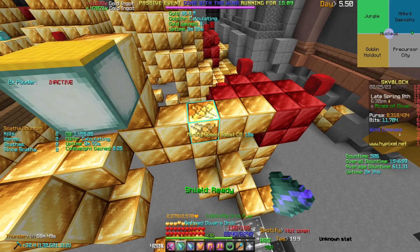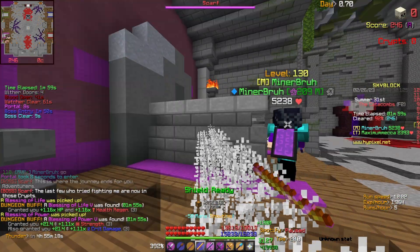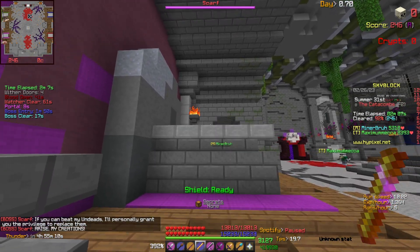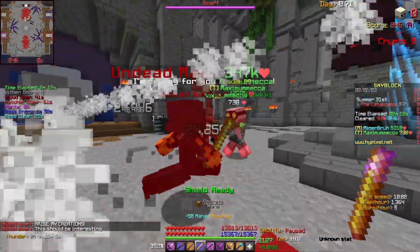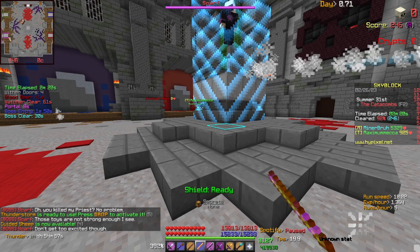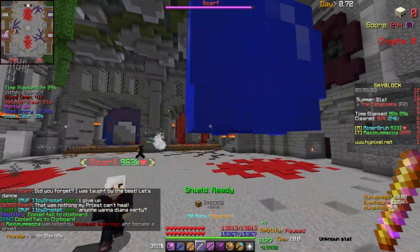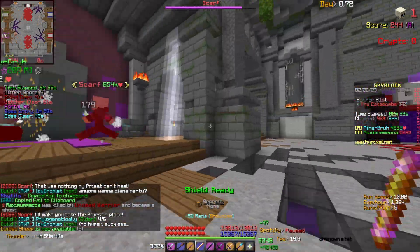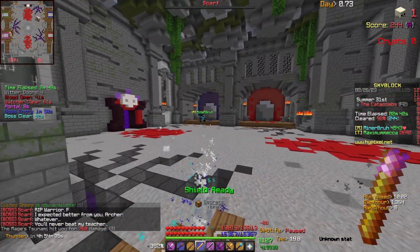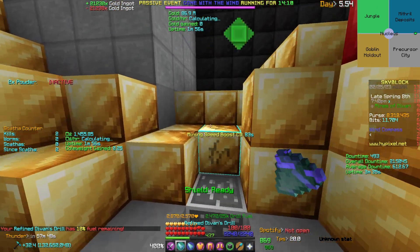For floor two, keep everything the same but make sure you kill the boss correctly. Scarf spawns minions and you have to kill them in the right order: kill the priest first because otherwise it heals the rest of the minions. Then kill the warrior, the archer, then the mage — the last two don't really matter in order. Once they're dead you move to phase two: killing Scarf himself. Scarf is tough because he shoots skulls at you, so just move around. You can also buy an Aspect of the End to teleport away when he uses that ability.